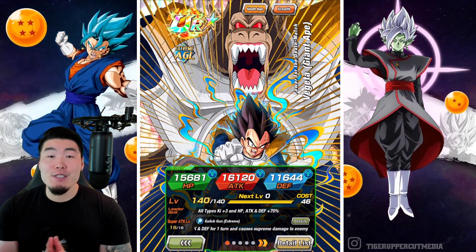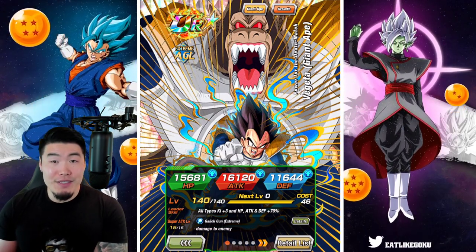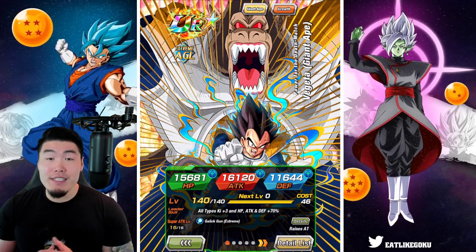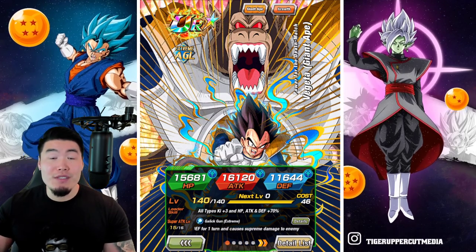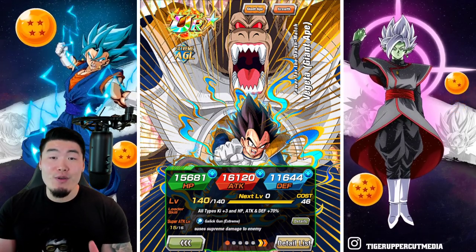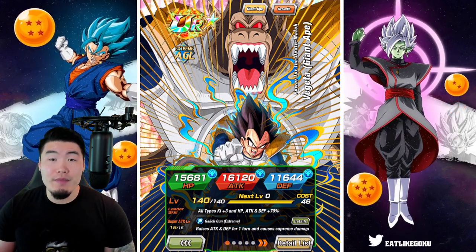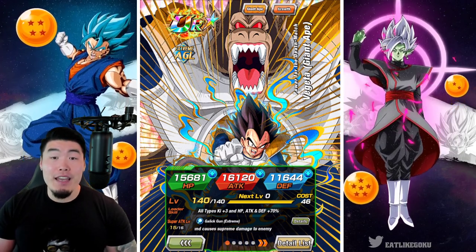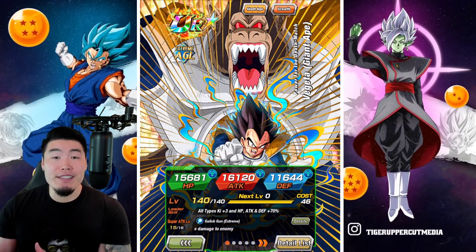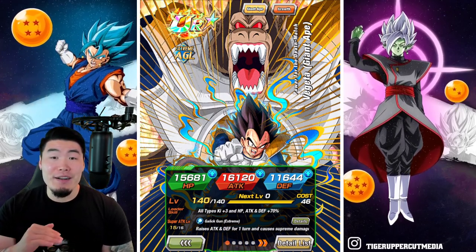Now, before we get into it, I do want to give a quick shout out to the sponsor of today's video, Madara Accounts. They are an online store for stacked Global and JP Dokkan accounts with thousands of stones and lots of top tier units for very reasonable prices. So if that sounds like something you'd be interested in, feel free to head down to my description and check out their website. And if you see something you like, you can use my discount code TIGER for 20% off your entire purchase.